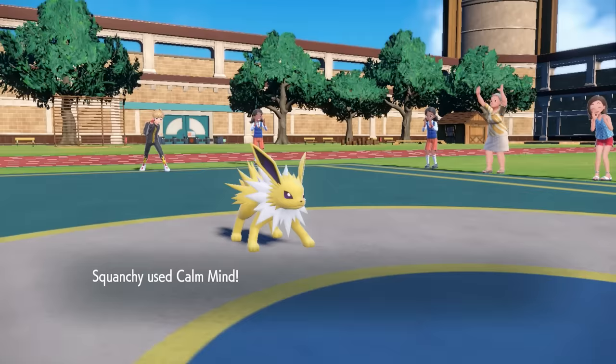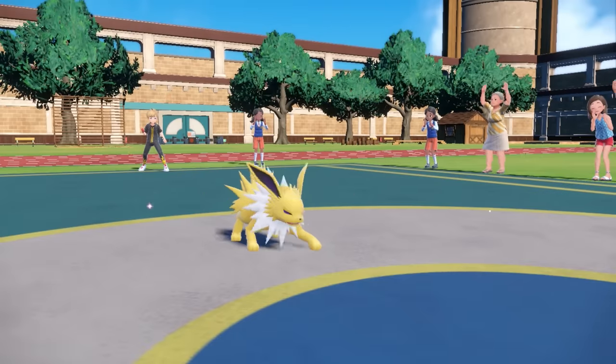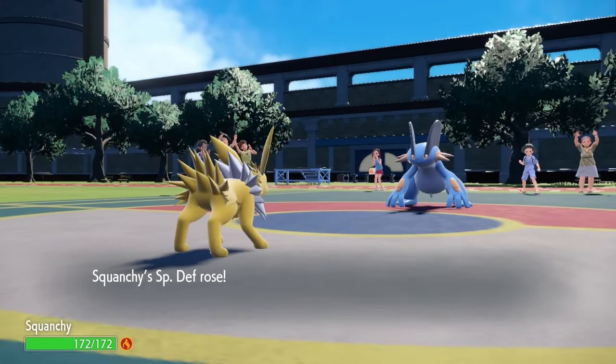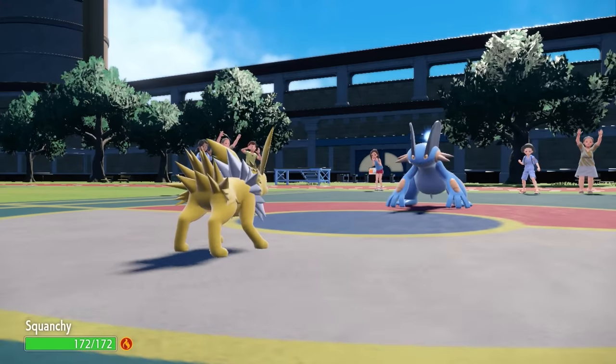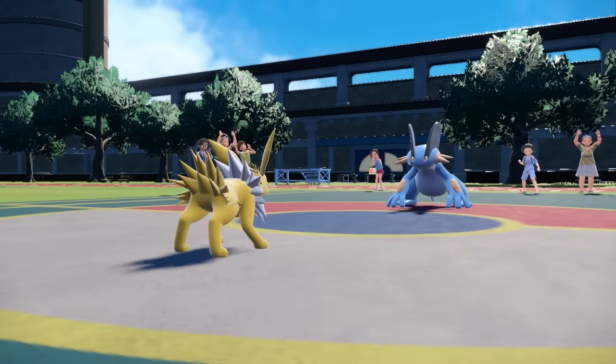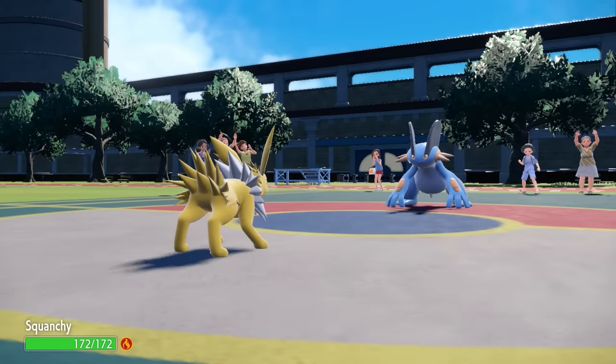I figure they probably just swap out and I can get a free turn to go for the Calm Mind. They actually end up bringing in their own Swampert, which is a little bit of a problem. Jolteon getting up that Calm Mind still can't really touch this thing, and they probably know that — so it's more than likely their Swampert is just going to set up Stealth Rock of their own.